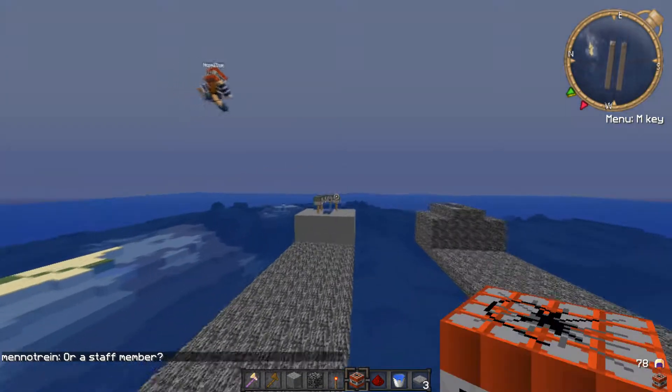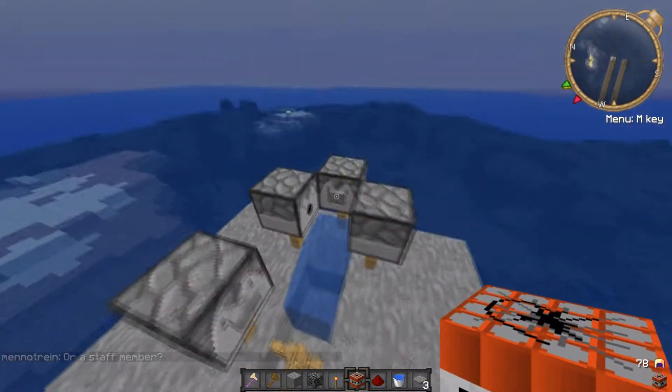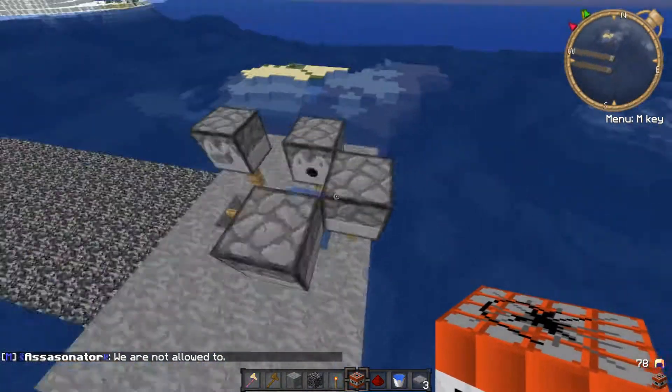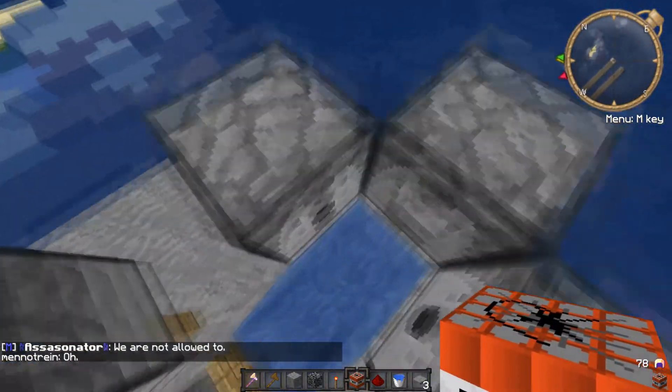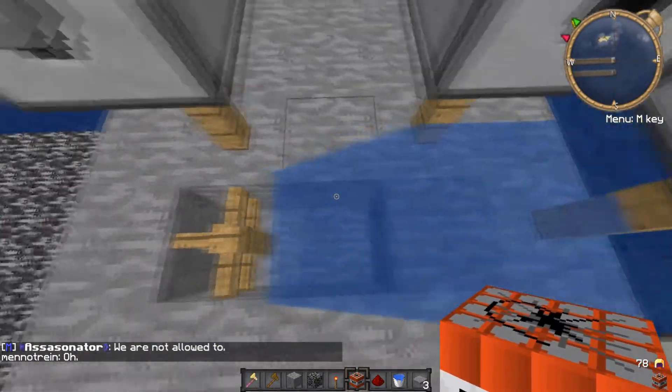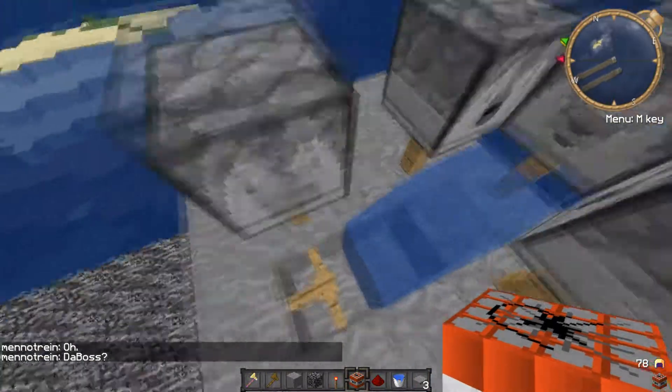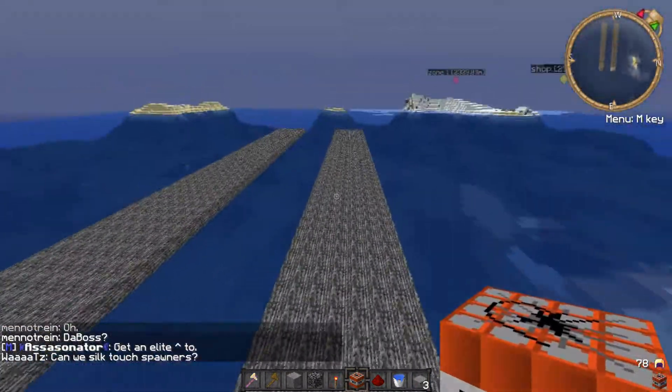Basically how this works is this button activates all three of these dispensers, and that makes three pieces of TNT activate and shoot out into this water. If you time it correctly, you should be able to make this TNT come out and shoot out nearly directly after.